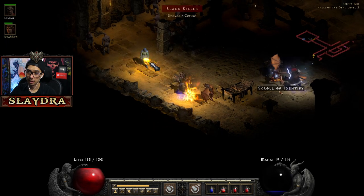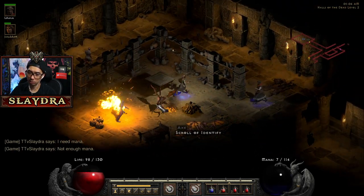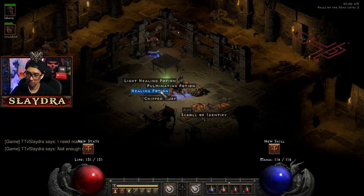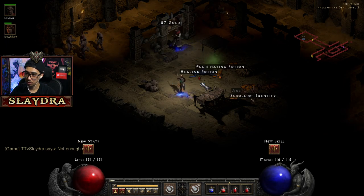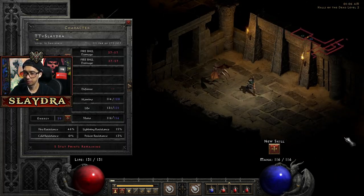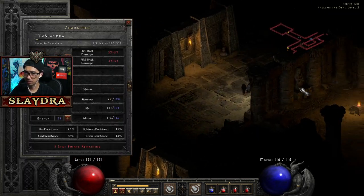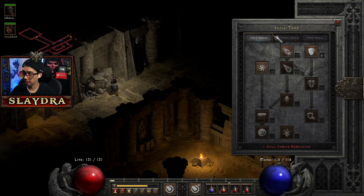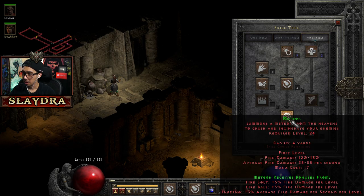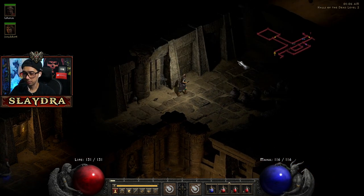That's one of the quests we will need to do. Sometimes people will start other quests which is really nice. We can get the waypoint here. We're level 16, so at 18 we need to get a skill. We already put one point into that — that's fine. Eventually we do want to get Meteor but that's not for a while, so just put more points into Fireball.